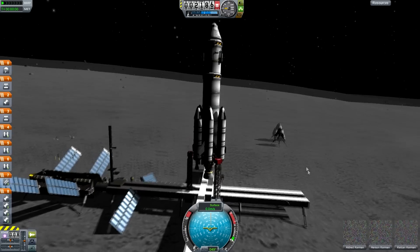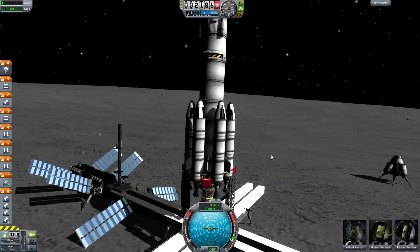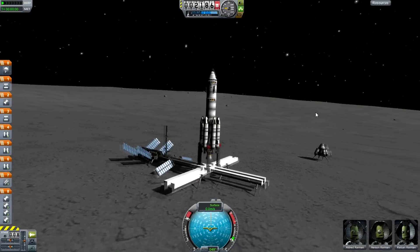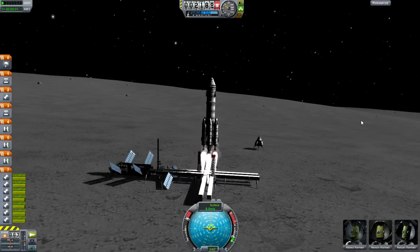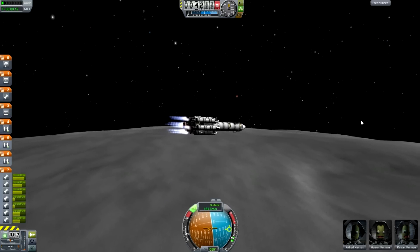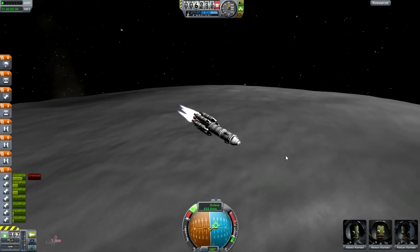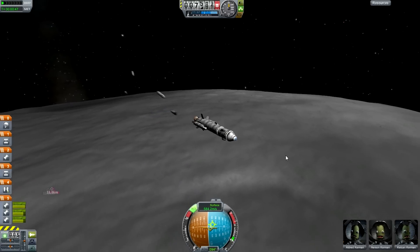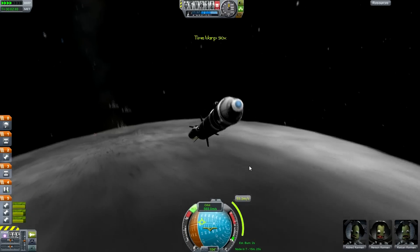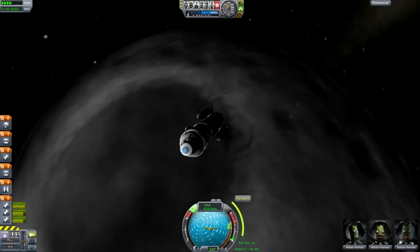Let's bring up the Kerbal-X. Kerbal-X is designed to get into orbit and is actually an almost decent way to get to the moon. Of course, starting on the moon, this thing gets into orbit without even using all of its external boosters. Look at that — taking this up at full speed. I ditched two of the tanks and I'm already in orbit. It does not require a great deal of fuel to get into lunar orbit.